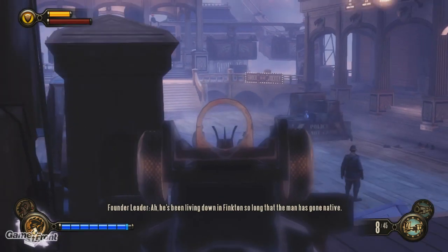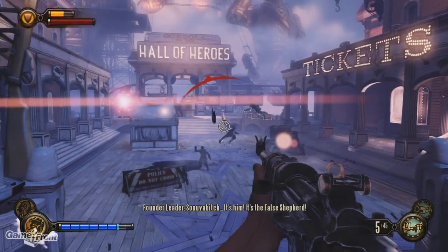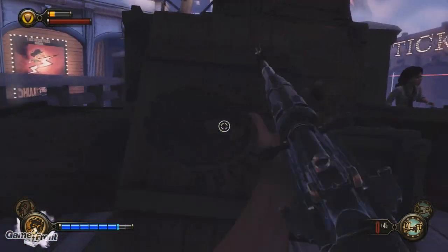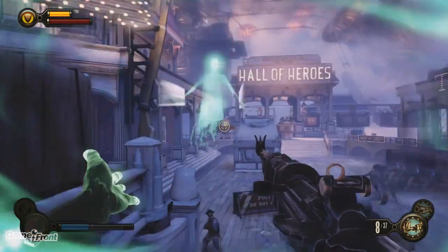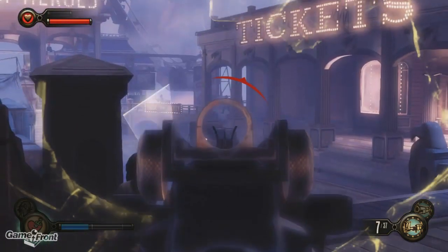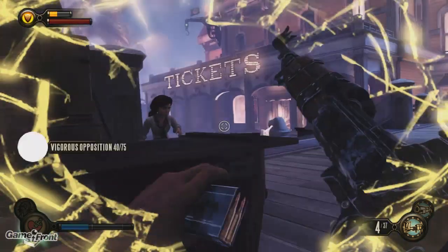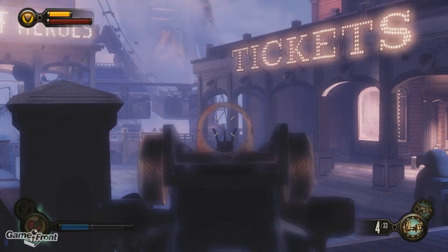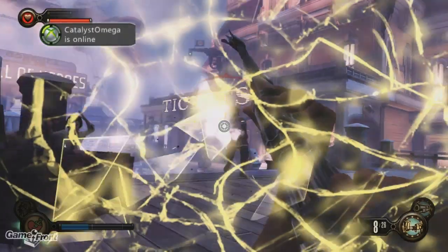He's been living down in Finkton. Let's do it over here. Oh, they've got a turret over there — let's see if we can possess it. There it is. Got him. Oh, I don't like you.